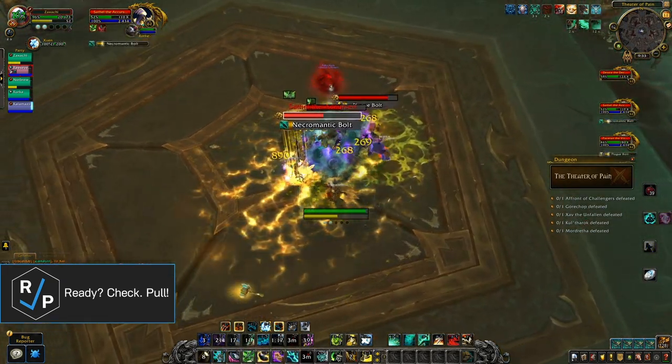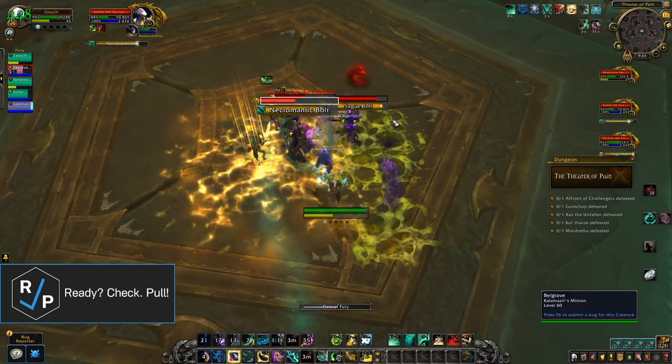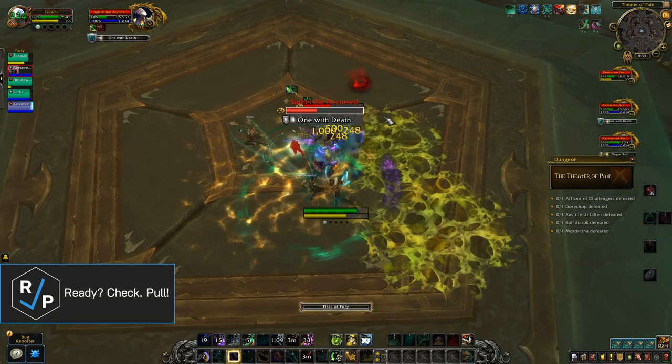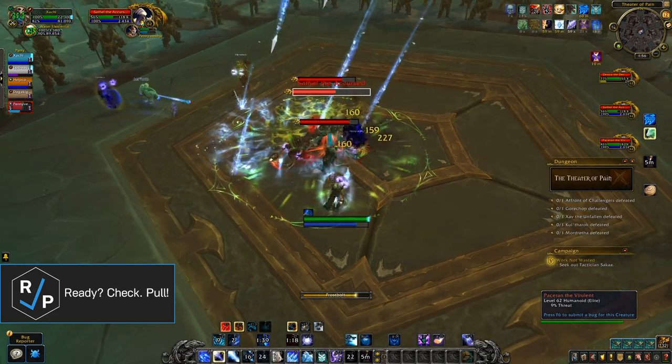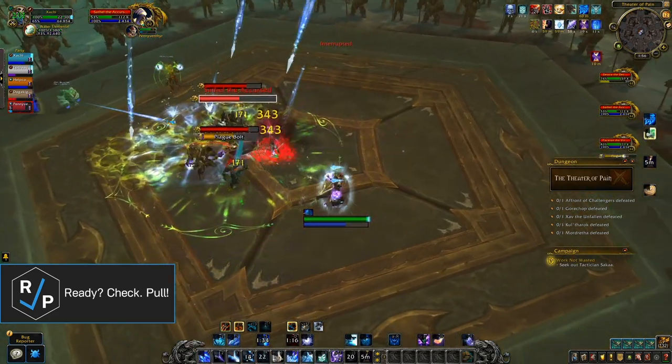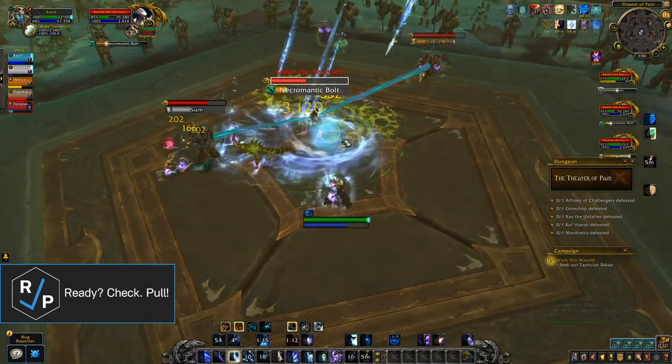The order in which you kill the bosses depends on the utility of your group — Mass Dispel, Soothe, etc. However, if you don't have the specific utility needed, you should use this kill order. Get Sathel to 40% first, because at 40% he'll make himself unkillable for 60 seconds. You can use Mass Dispel or Spellsteal to remove the buff; if not, you'll just have to wait it out.